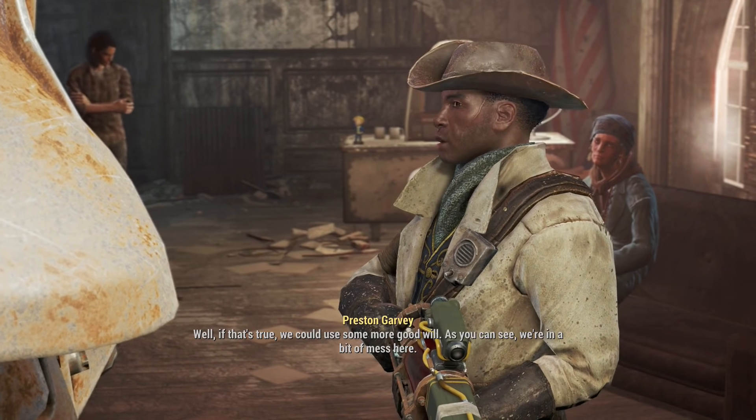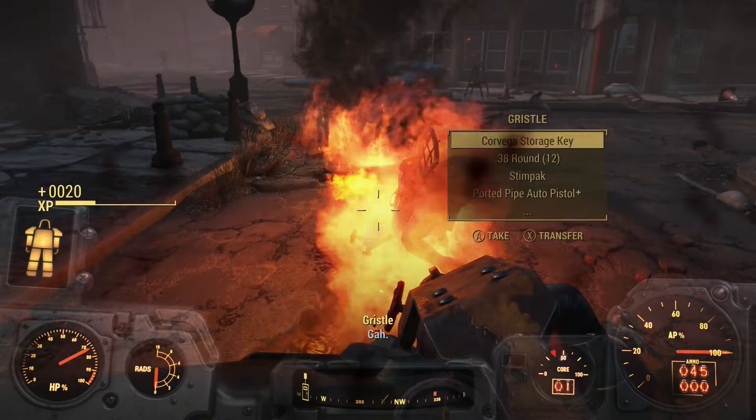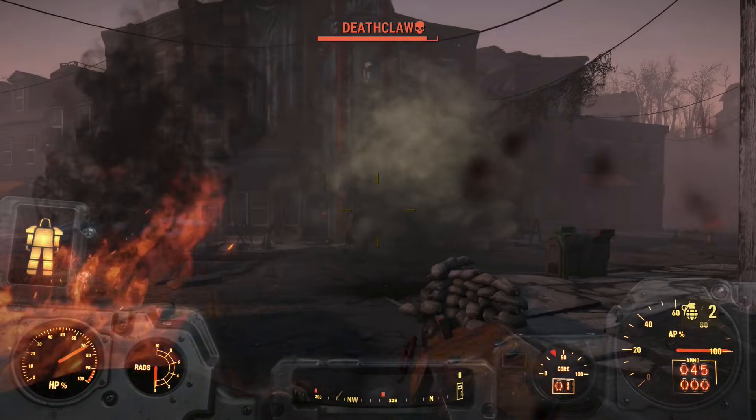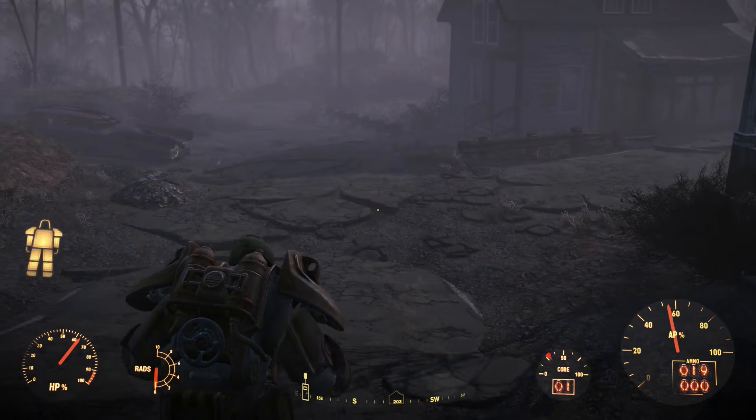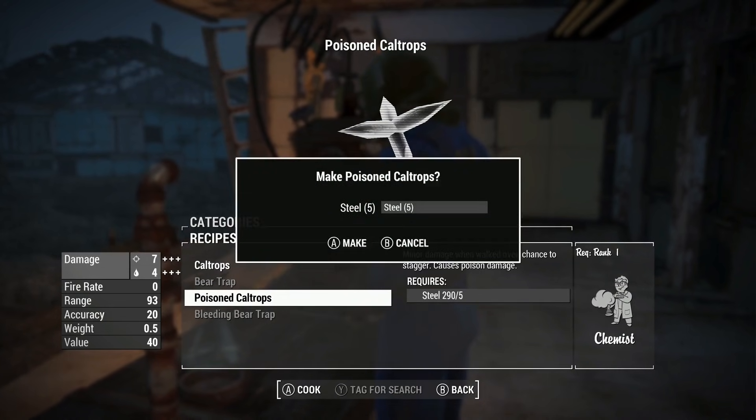Preston wanted me to help them get out of there, and I obliged. The raiders outside were very easy to kill, but the Deathclaw was a little different. Just like the last Fallout 4 challenge I did, I didn't have the ammo to kill the Deathclaw, so I left and returned to Sanctuary to scrap all the steel I could to make more caltrops to sell for ammo.